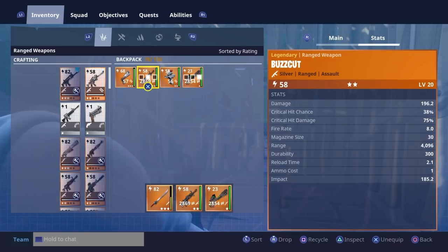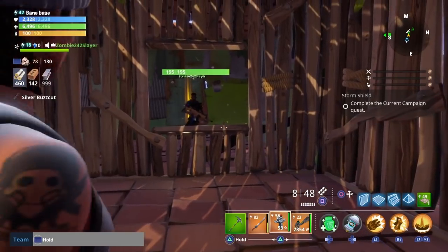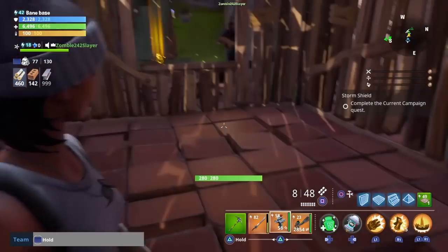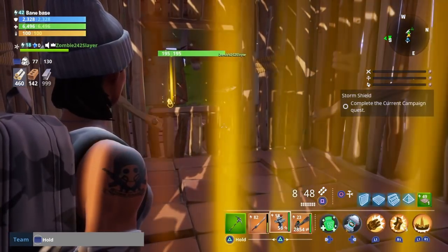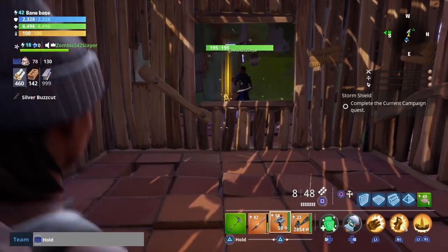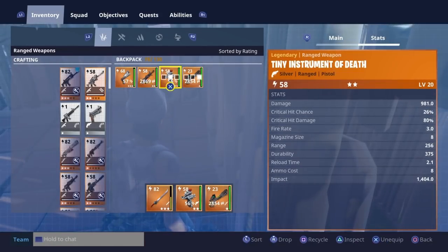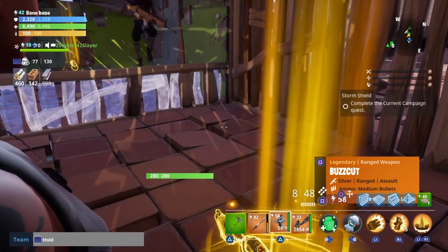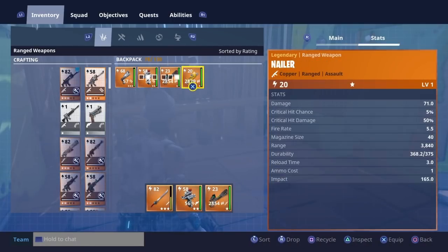What durability is yours? 300 out of 300, I'm guessing, because it only shows 300. I'm gonna make a door. You're not making a door. I know. I don't see it on the ground there. Yeah, because you're not making a door, I can tell. I made a this. There you go. And then that's almost full durability — the Nailer.